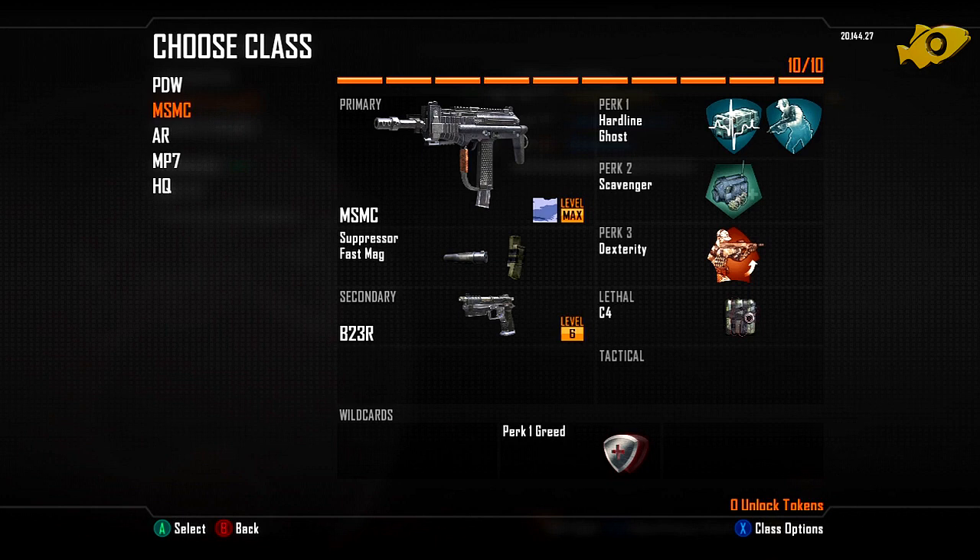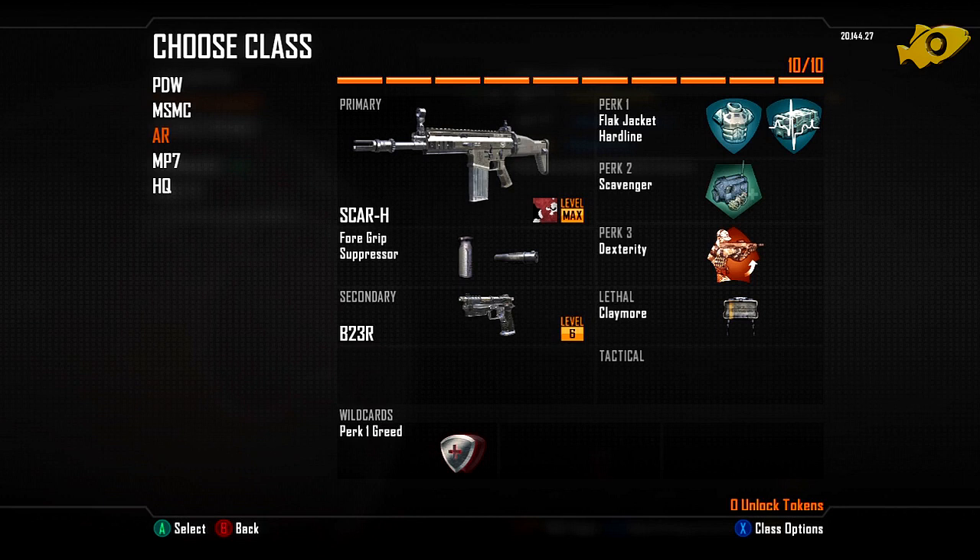The next class is an Assault Rifle class. It's one of the only three Assault Rifles I unlocked — the Scar-H. I've got the Foregrip and Suppressor on it with the B23R as my secondary. I only run the B23R as my secondary in this game as it's the one I like most — I like three-burst weapons and it's an absolute tank. I'm not using Ghost this time as this class was more for objective play. If we were losing in Domination I'd stick on Flak Jacket so I can actually help capture flags — there are so many frag grenades in Domination. Hardline again, and Scavenger so I can pick up Claymores and place them on high-traffic areas for a kill or two.